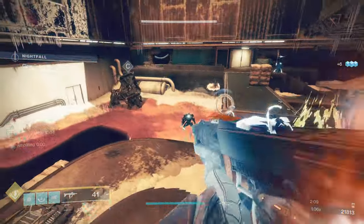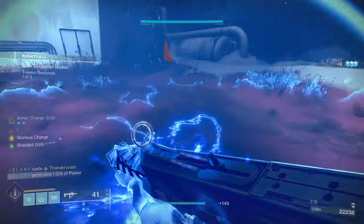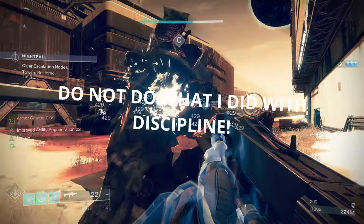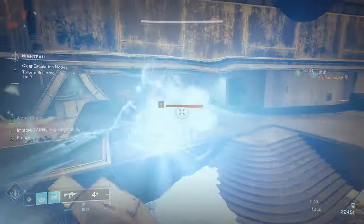I like running 100 resilience for this build because ballistic slam and thundercrash puts me close to dangerous targets. The lowest value I would go to is 80, but play around and see what you like. The next best stats to max are discipline, strength, and intellect. Do not go above 70 discipline or intellect since we are using font mods — it will waste their bonuses.